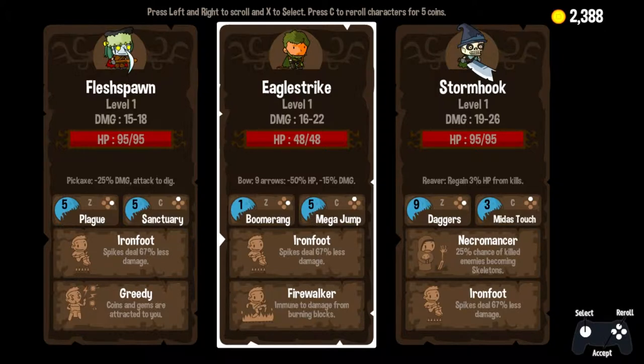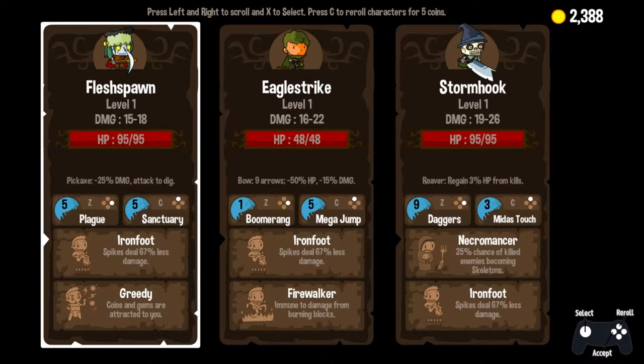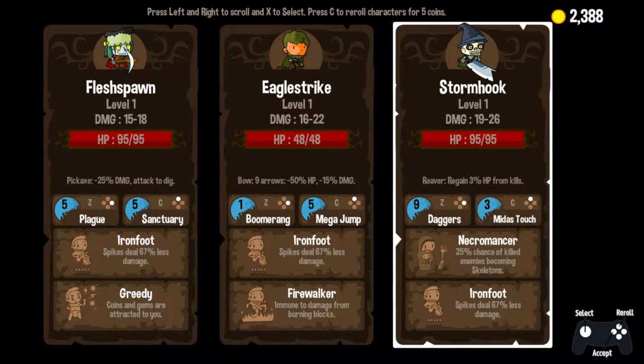Iron Foot's good, Fire Walker's good in the right circumstances. Haven't seen Boomerang yet, and Mega Jump I constantly underuse. I think I see Greedy, and you know that I like Greedy. That's some really low damage though, so for once I might actually venture away from the crutch which is Greedy, and try to do something with Storm Hook here.